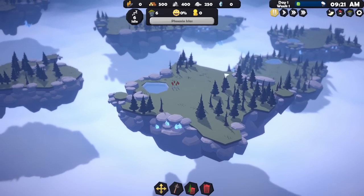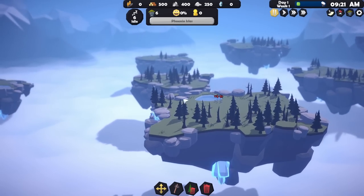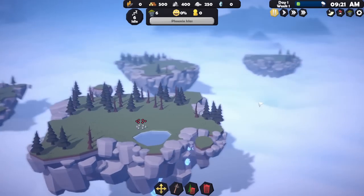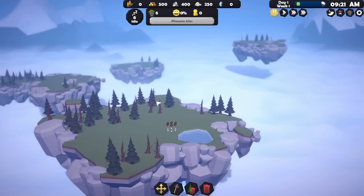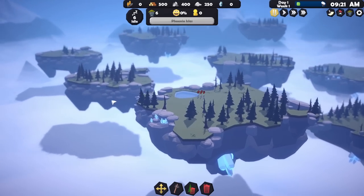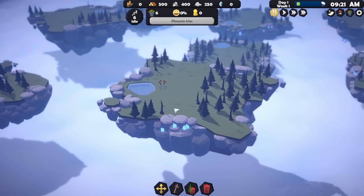Here is the floaty island we're starting on, and there are quite a lot of floaty islands — many, in fact. There must be about 15 or 16 of them. So that's a great deal of floaty islands. On this one, there are some trees, rocks, a bit of water, and these weird glowing crystal-y things. Not quite sure what we do with those, but I imagine we'll come to that at some point.